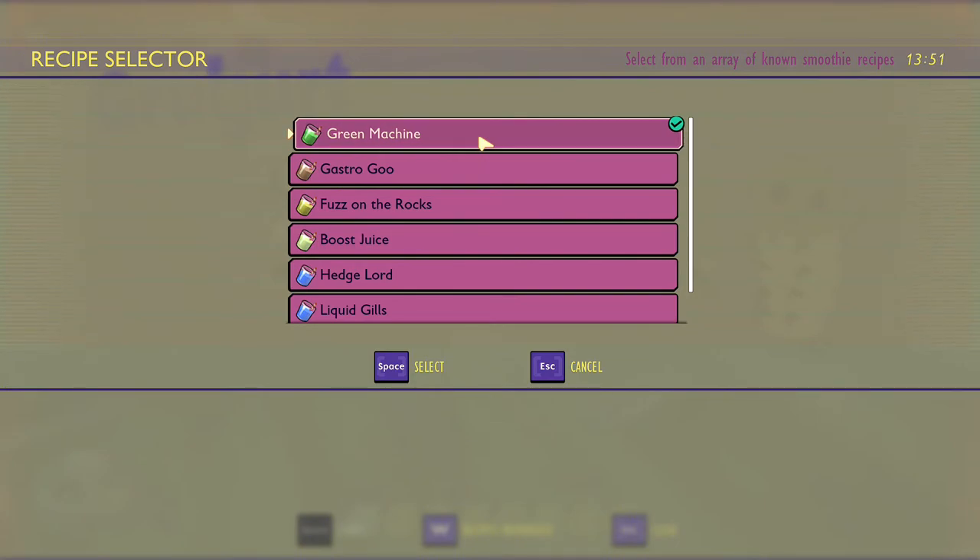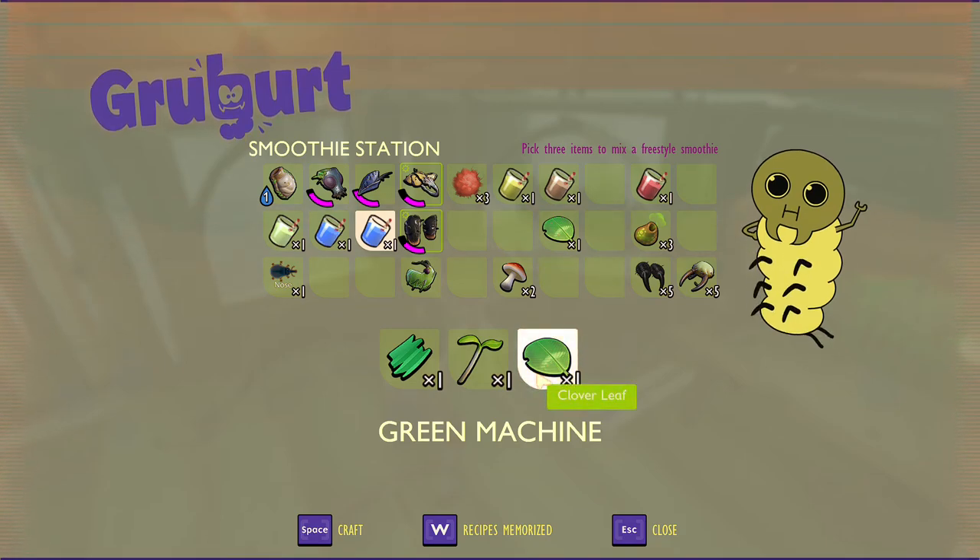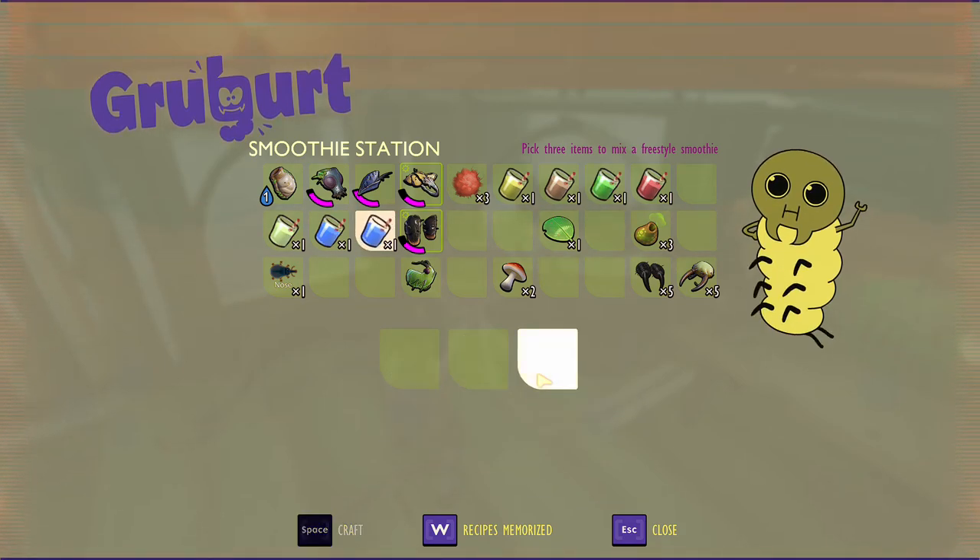And then the very last one — we'll go ahead and make the green machine, which boosts your stamina recovery rate. This one has the plant fiber, the sprigs, and the cloverleaf. Just go ahead and craft that one and it is that green one right there.